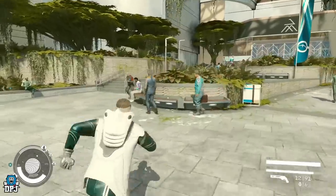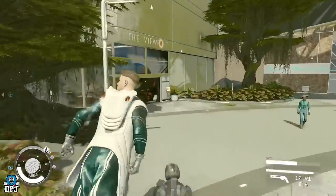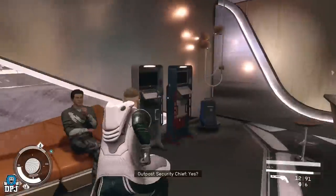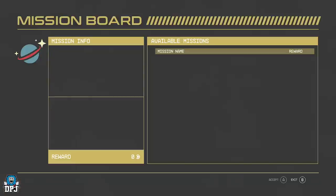For the mission board in New Atlantis, you need to go to your spaceport and run all the way up to the bar in the corner — this is where the New Atlantis mission board is. There are also boards on the UC Vanguard ship and loads of different places like the Crimson Fleet ships as well. I've already done all these so I don't have any available right now.